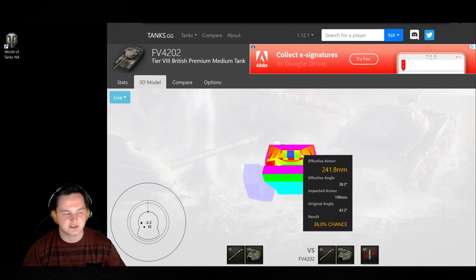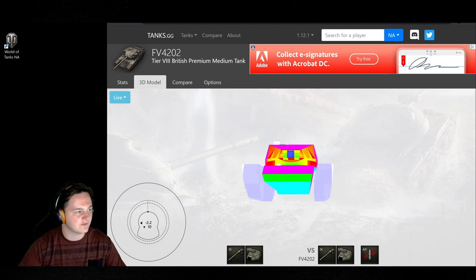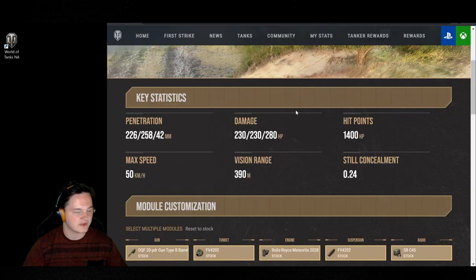Shell velocity — we'll have to check the module viewer inside console because tanks.gg doesn't show shell velocity on the website. But you're looking at 1020 on your standard rounds, 1275 on your premiums, and 1020 on your high explosives — so your standards and HE have the same travel velocity. This is a 20-pounder gun type B barrel, which is used on a lot of British tanks in the game right now — the Centurions, the Rack, the Huntsman, the Atomic — they all use the same gun, so if you know how that gun works you'll be able to use it on the FV4202P without a problem.